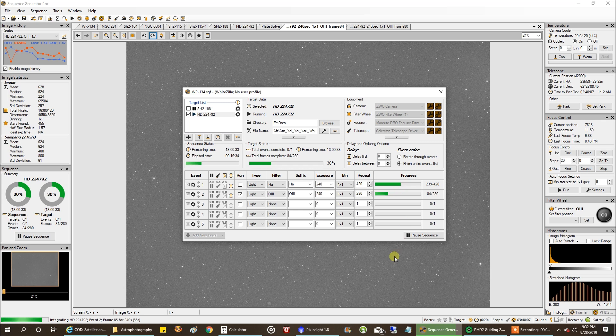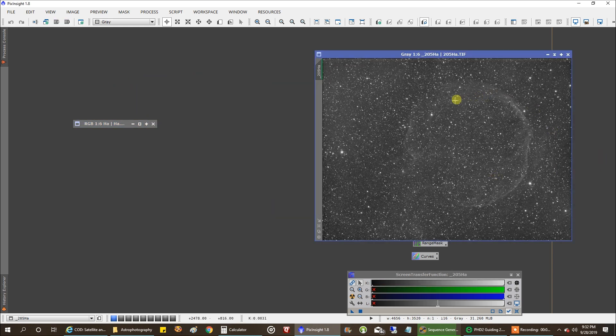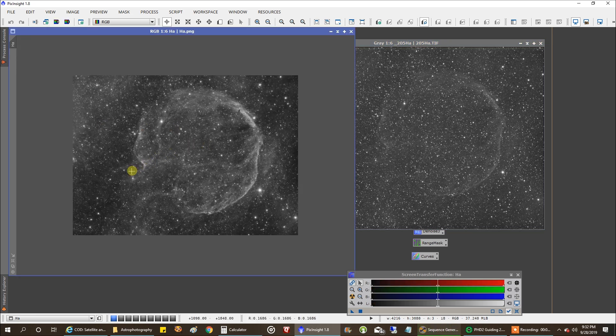I captured so far over 15 hours of HA on this target, and it's so faint — you can barely see it. This is about 13 hours so far; I didn't stack the last two, but it looks like a pop balloon. HA is usually the strongest, so this is going to be tough. I was playing around with this data, trying everything I could to bring it out, and you can get a better idea now — this is pretty sloppy, but this is probably what it's going to end up looking like when I process it.